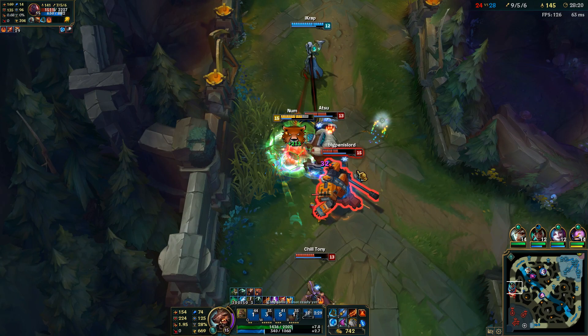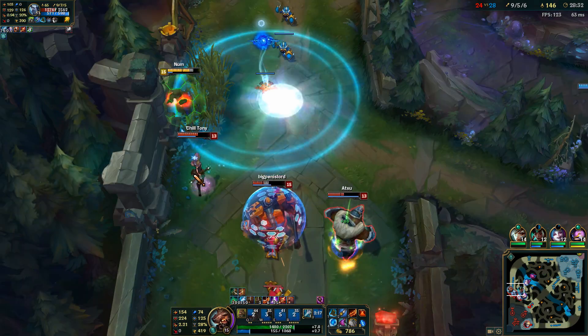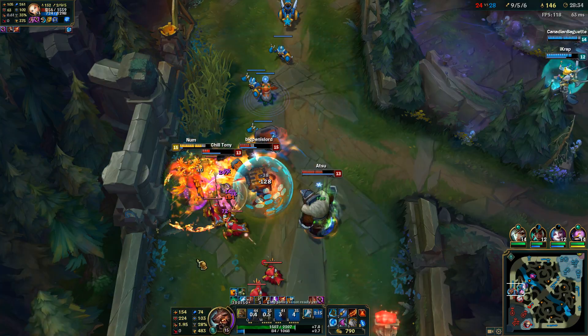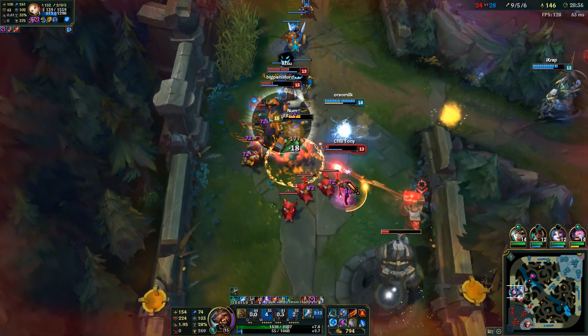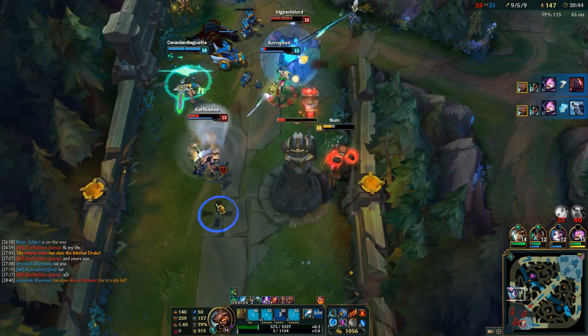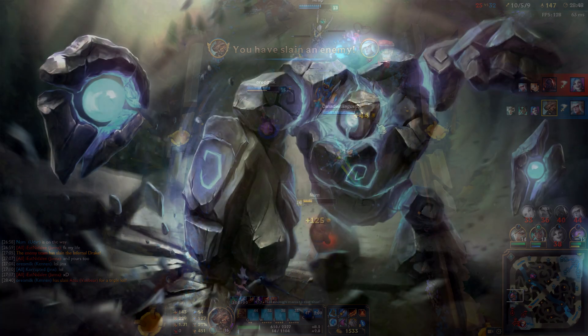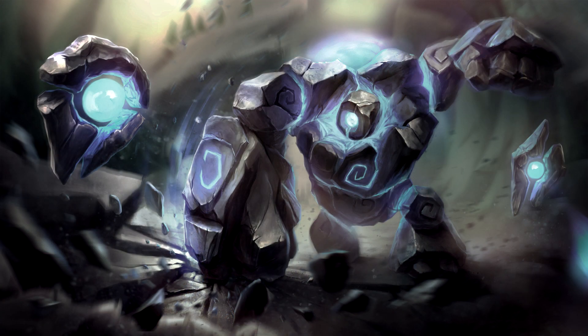I've played about 40 games after the buff, experimenting with different items, runes, and masteries. In this guide I'm going to show you what I think is the best way to take advantage of the buffed base damage of the flames while still being semi-tanky. The short explanation is that we'll use a lot of attack speed and a lot of cooldown reduction, so we can get a lot of instances of flames because that's what got buffed.